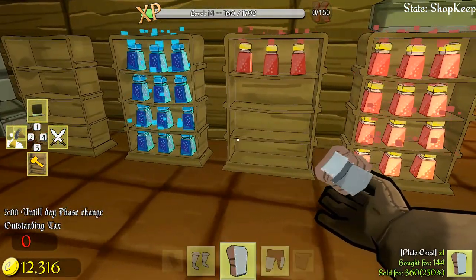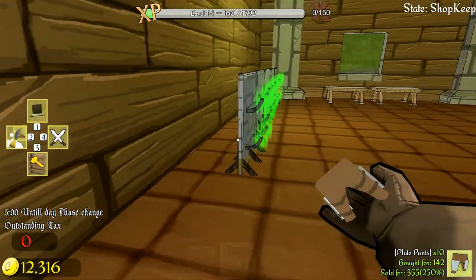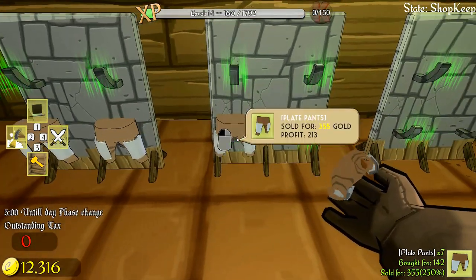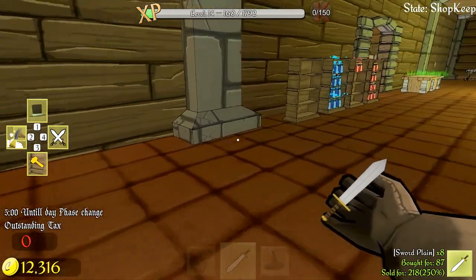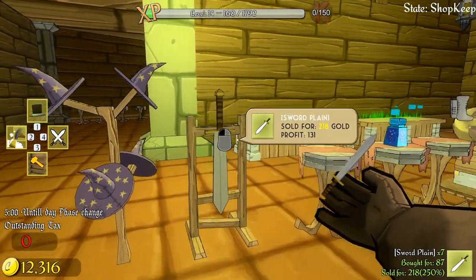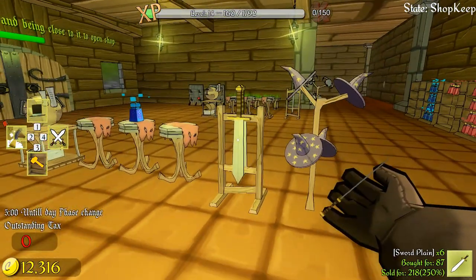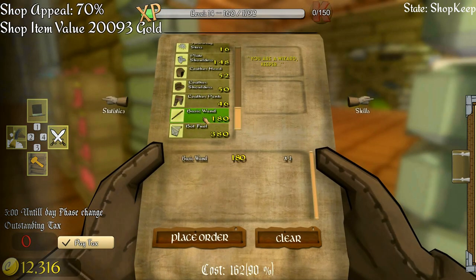I've got one plate chest and 10 plate pants, so I'll put a few of these on the shelves. Let's put some into the armor room - this is going to be a fully fledged armor room eventually. I want a couple of plain swords - I'll put two of them in. I really should get some big swords as well. Let me get a few wands - six or seven.